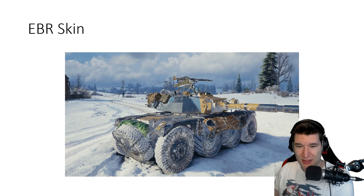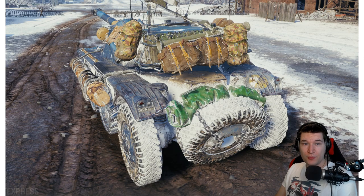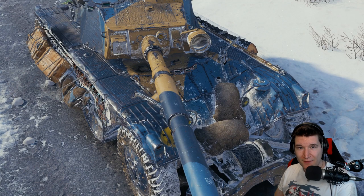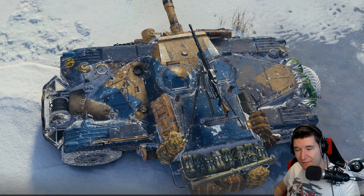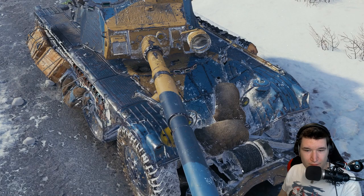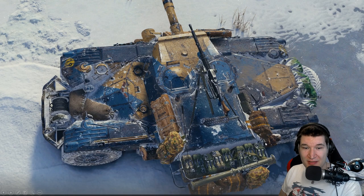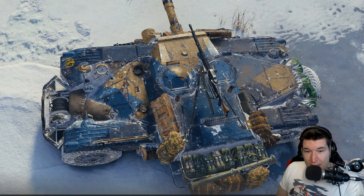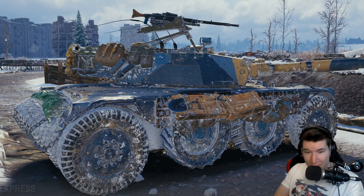We also have an EBR skin which will be available as a permanent option. The Chieftain skin will be for the Clan Wars campaign in summer, apparently, while the EBR skin will just always be there — and it also looks very, very cool. In my opinion it looks a little bit better than the normal skin: it has cool colors, a very unique shape, and some interesting front bumper piece. Obviously 3D skins don't do anything for ramming — it's just added to look nicer — and I think it does look a lot nicer. It looks like a very cool and unique tank, so very well done again and I'm looking forward to rocking this skin on my EBR.